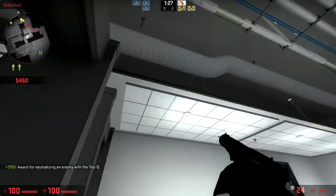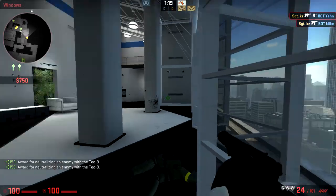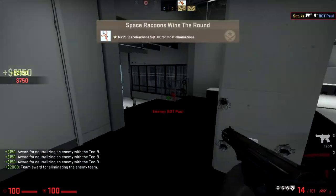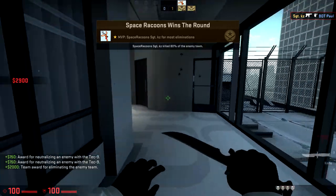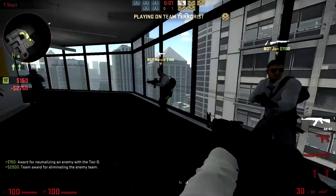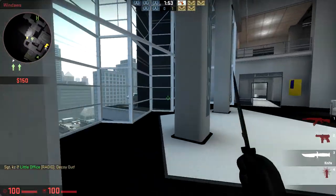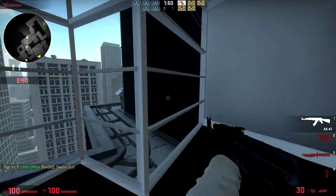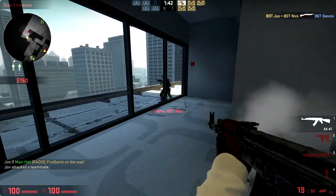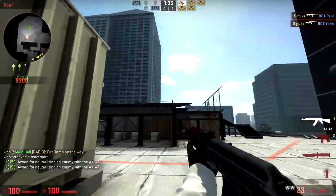First look around — looks nice. Hostage map. I'm not a real big fan of hostage maps. They actually make a sound which is cool. FPS-wise the FPS is really bad — it's a nice looker though. It's a hostage map so I don't think this will be played much in competitive. It is looking really nice though, we'll have to give them that. FPS is terrible — I'm not getting above 60 FPS so it's not good for FPS, this map.